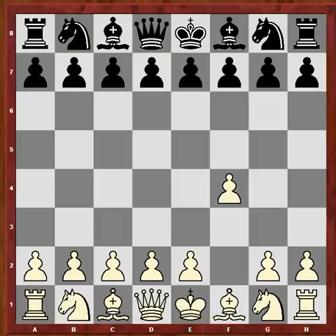Hi chess friends. RobiKarobi asked me the question: how to play best as Black against the Bird's Leningrad.